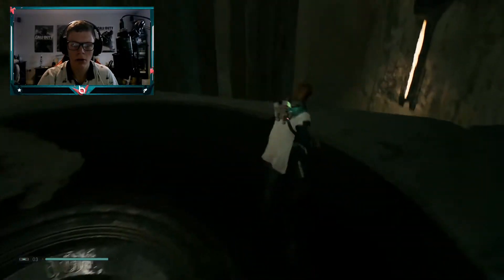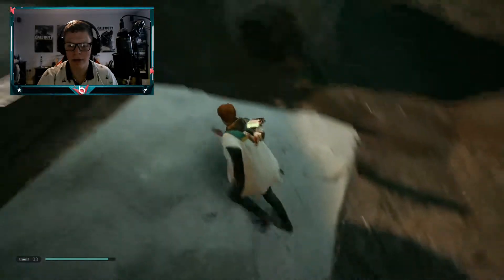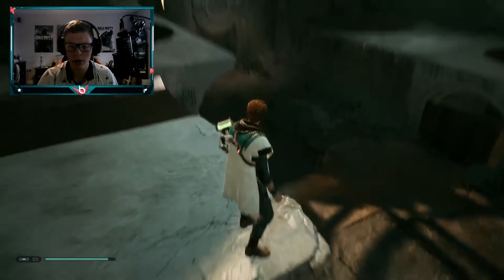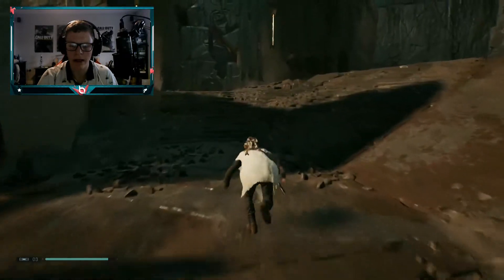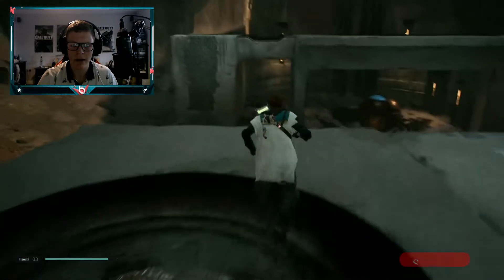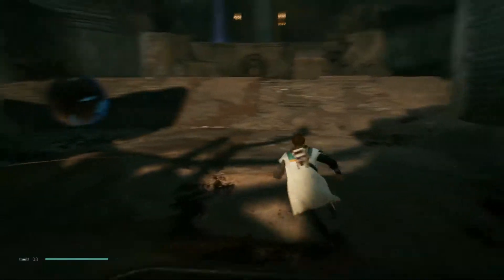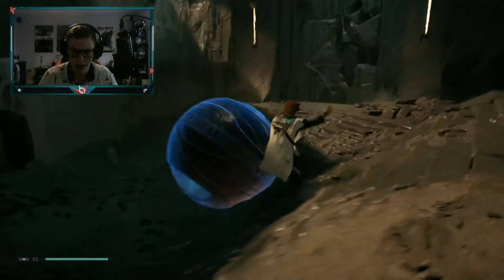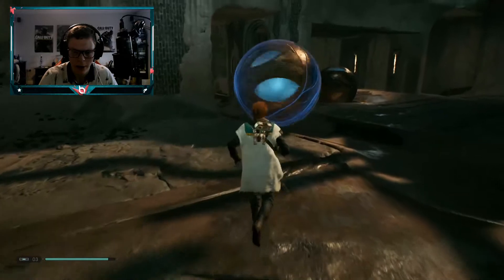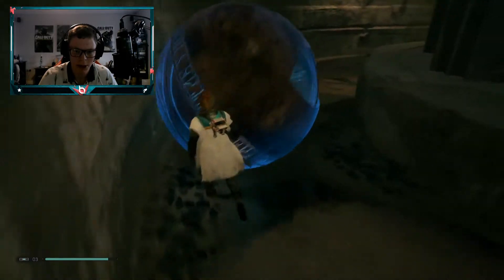Hang on guys - so it's obvious if we go up here, there's one here which needs to be done. But how are we going to get the ball up here? That's the question. There's also one there. I think I've got an idea - we've got to get the ball up when it goes up there, flying over there somehow. I'm actually struggling with this.